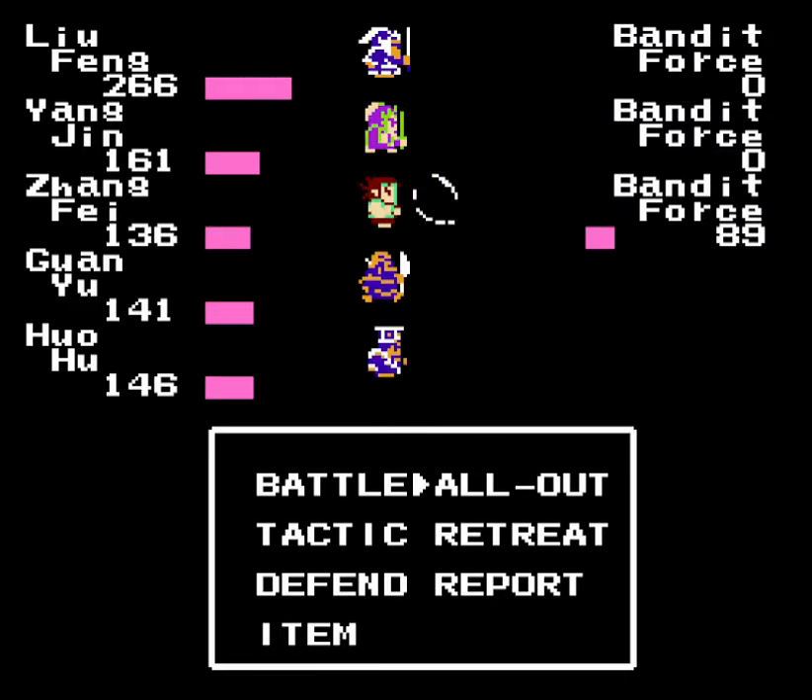We can get through this easily enough. Normally I'd just warp out, but there's a specific reason I don't want to do that — not just because I might encounter a general to recruit, but there's another reason specific to this cave. You could use a gullwing to get out of the cave, but that would take you back to Zuzhou and cost 200 gold. I'd rather not, and besides, we could use the experience.